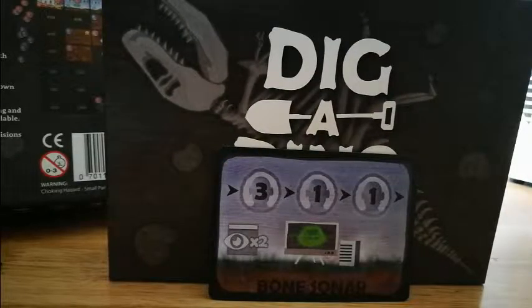This is the bone sonar card. One bone sonar action allows the player to look at any two face-down cards on any layer without showing the other players. They do not have to turn over these cards simultaneously — you can look at them one at a time as long as you don't show the other players. You replace the cards face down after looking and do not place a worker on those cards.